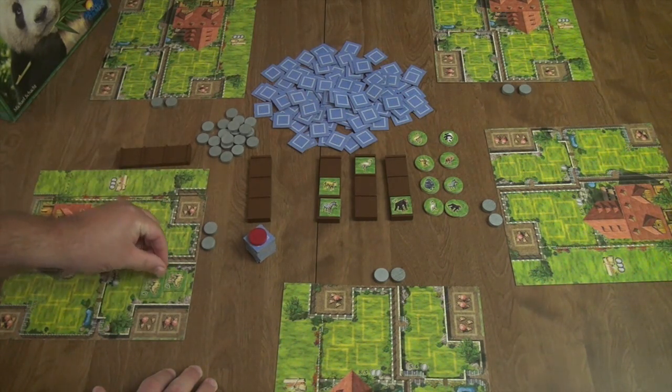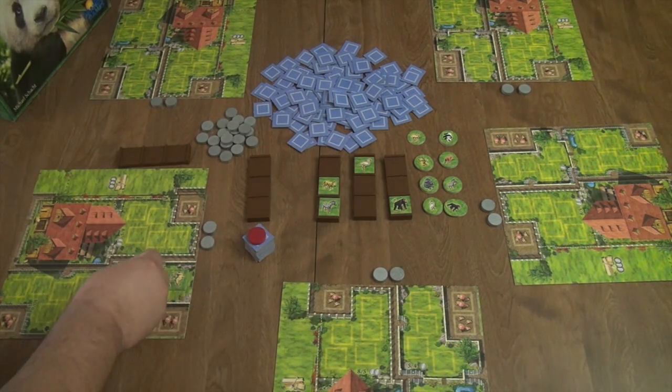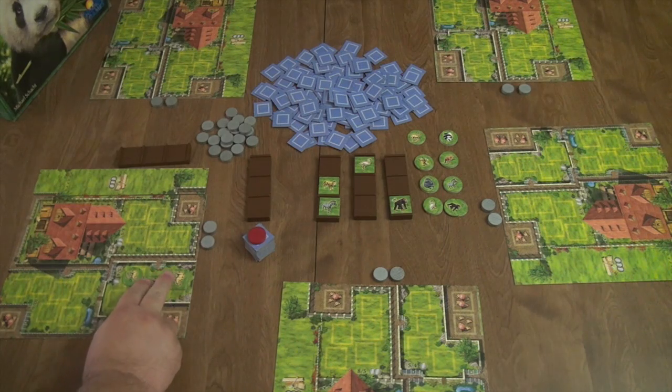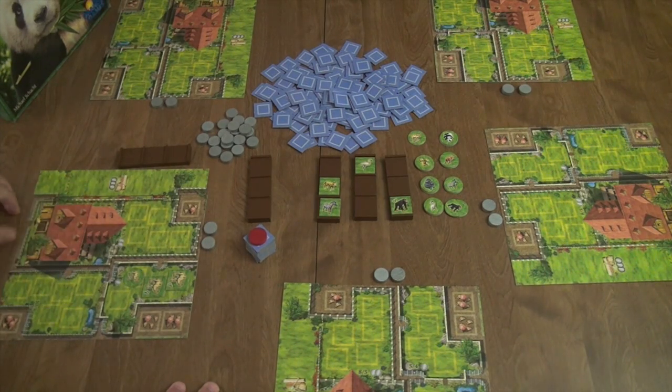Player two places the camels in one of their pens. When a male and female camel are together in a pen, nature takes over and they create a baby camel, which is placed in that pen taking up one of the spots. Once a pair procreates, they never procreate with anything else, though you could still add more males or females.